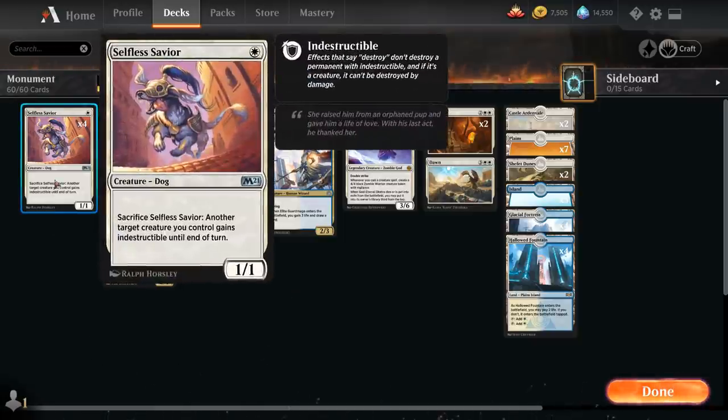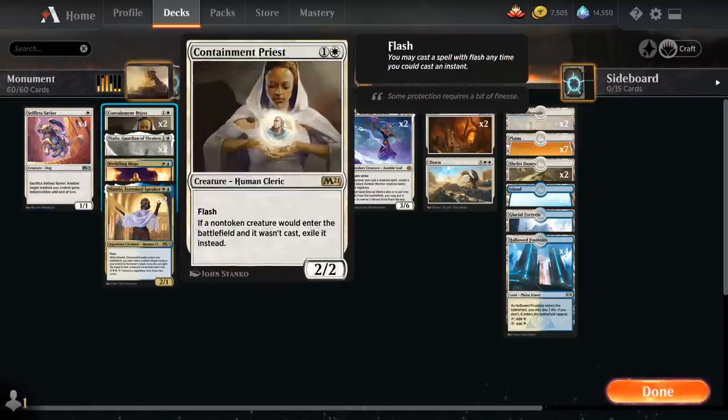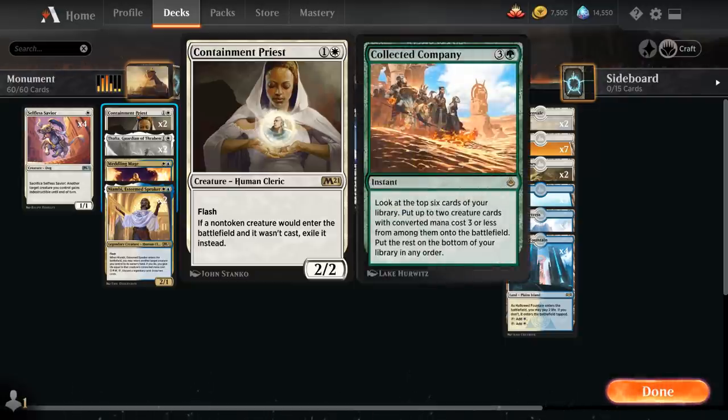At one mana we've got the full playset of Selfless Savior, a one-mana 1/1 that we can sacrifice to give another creature indestructible until end of turn, so it can protect one of our key creatures. At two mana we've got two copies of Containment Priest, a two-mana 2/2 with Flash, saying if a non-token creature would enter the battlefield and it wasn't cast, exile it instead. There are a lot of cards this can counter — for instance, Collected Company puts creatures in play without casting them, so the Priest will exile them.